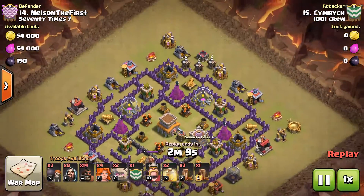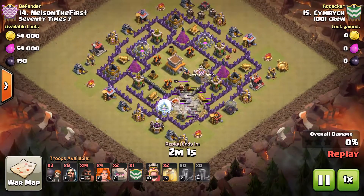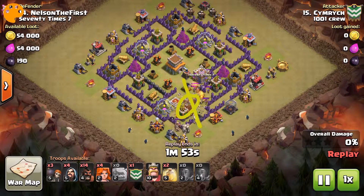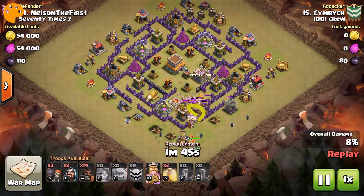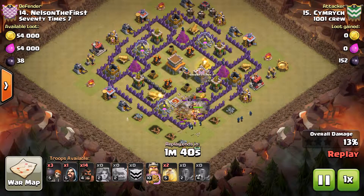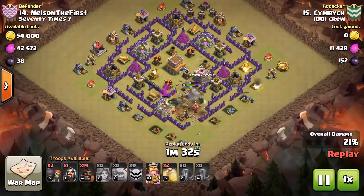So this is my second attack this war. I want to thank Power Bang for this strategy — the Quad Quake GoVaHo at Town Hall 8. I quake out this section here, which gets me into the core from the outside — I don't even need the wall breakers. This was a cleanup attack; I knew there was a double bomb set there. I'm holding on to a couple of wizards. Valks are in and into the core, and they're just turning stuff to powder at this point.